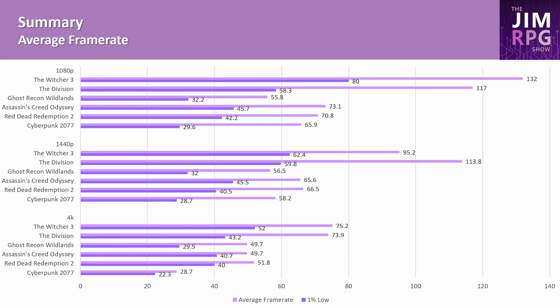Overall, as you can see in this summary chart, one of the big issues is the 1% lows as a result of the old CPU. Even at 1080p the 1% lows are under 60 FPS, and as we saw in the individual frame time charts, a few of the games had frame times between 20 to 50 milliseconds, which greatly impacts performance. There's also a clear difference in performance between the older games — like The Witcher 3 and The Division — and the newer games from Ghost Recon Wildlands onwards, which are far more CPU intensive and limit the frame rate.